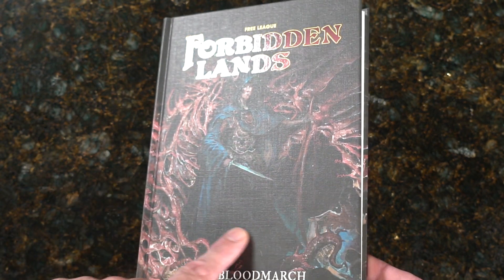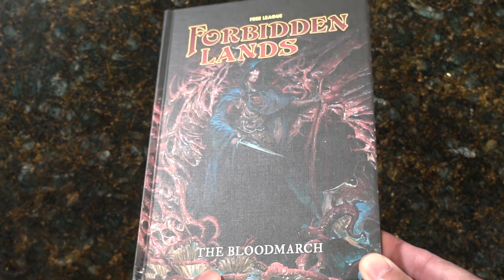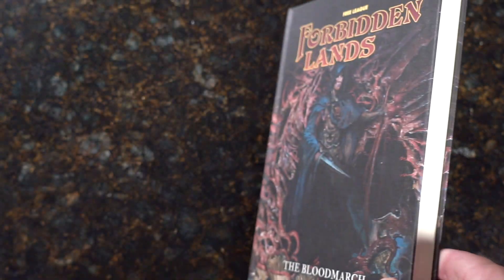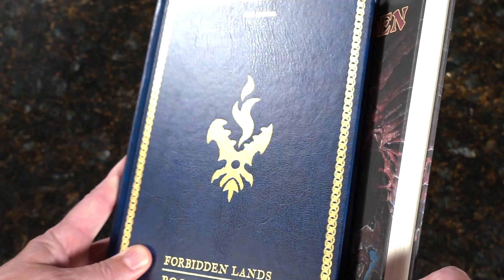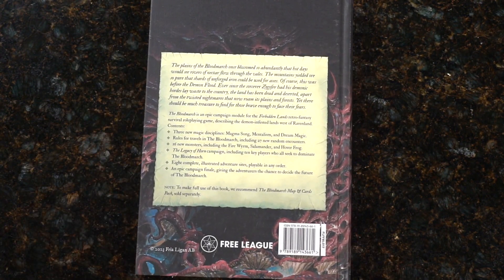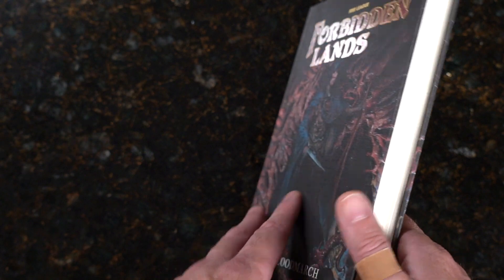Otherwise, the art is a little dark, but of course it is called The Blood March. You can see how thick we're dealing with here. Just to give an example, I just did the Book of Beasts and Blood March is a little bit thicker, but it's a campaign module where this has all kinds of player aids and creatures.